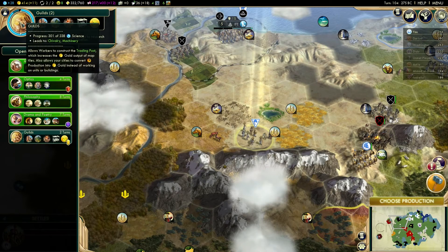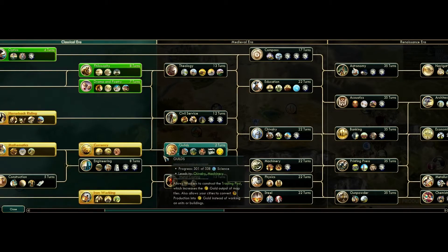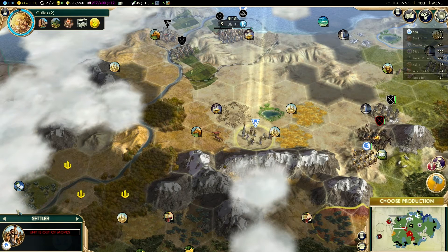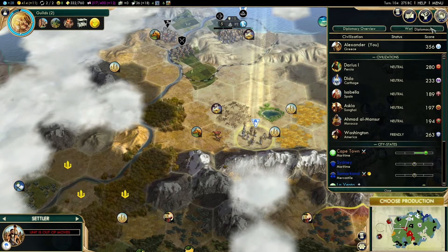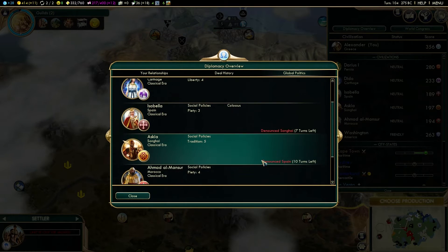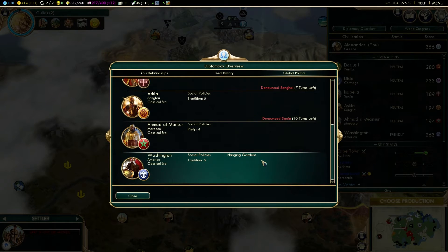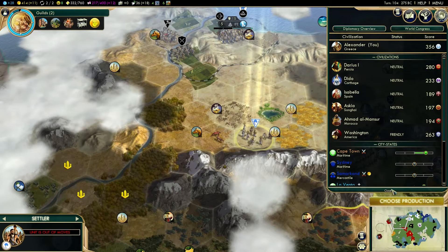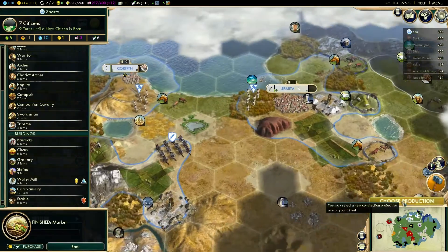So we need Currency — and we already have Currency. So has Petra already been built? Let's have a quick look at global politics — great library, Colossus, Hanging Gardens. Nobody has Petra. That is good for us.